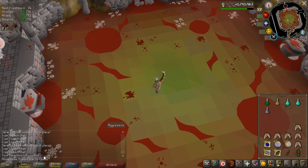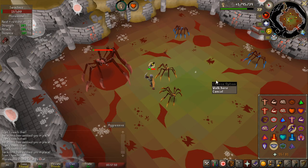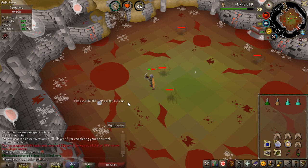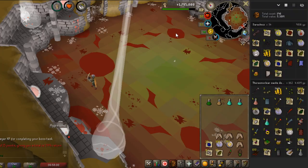I did not know that Sarachnis can drop nothing — I know some slayer bosses like Kraken can, but that was a nothing drop from Sarachnis. I would say in the future when I get more Sarachnis tasks I'm probably going to do 35 every single time because it was very easy. Every single kill is 430 Slayer experience which is not bad at all.